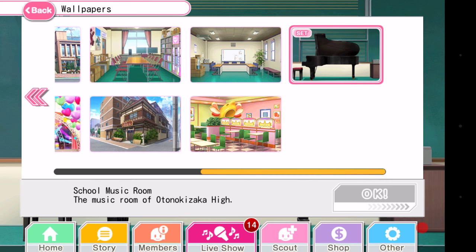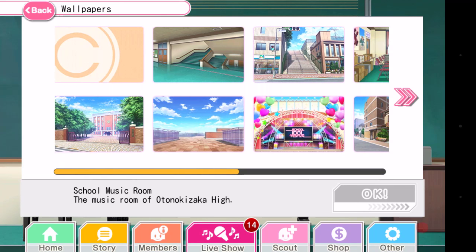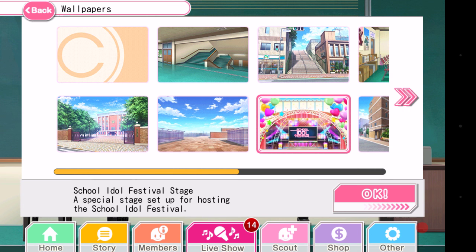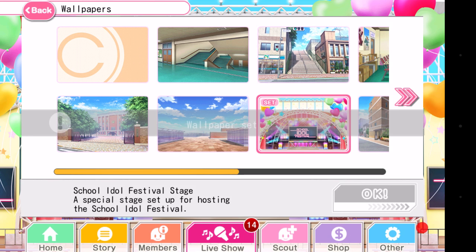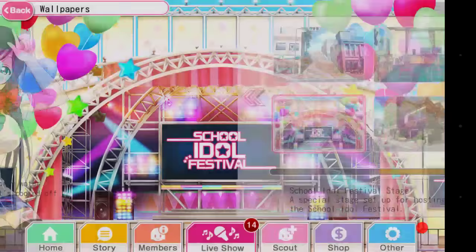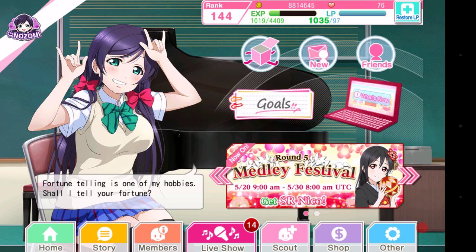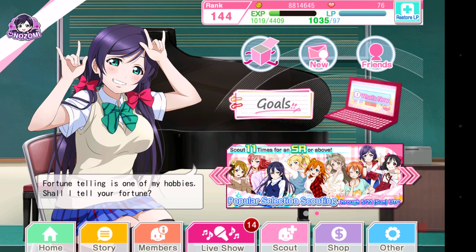When you rank up, you receive wallpapers. I received all of these at once because I'm now level 140-something after the update. You click on whatever one you want, hit OK, and your background changes. You unlock wallpapers by leveling up and clearing stories. EN will probably be behind JP on wallpapers since the story isn't as far along as JP's.